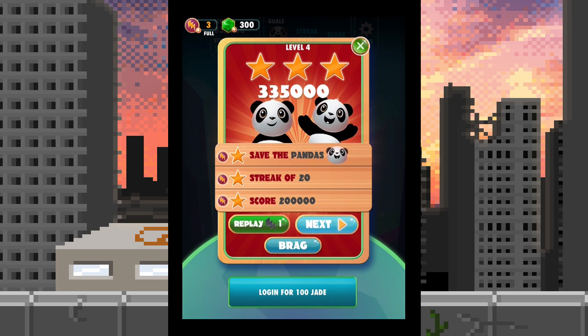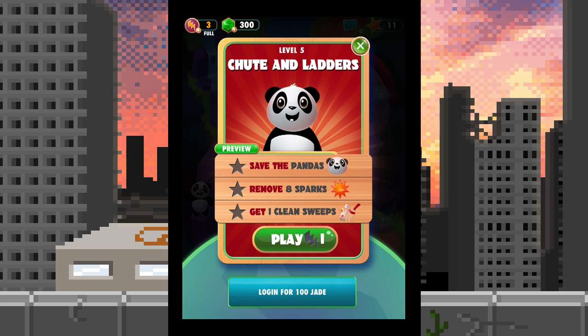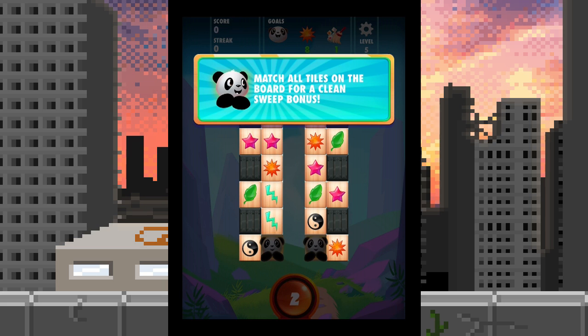Level five: chutes and ladders. Does every stage have a name? If there are hundreds of stages, does that mean each one has a cute clever name? Someone had to come up with those. Save the pandas, remove eight sparks, get one clean sweep — don't know what that means yet. We're back to almost three charge-up things. Match all the tiles on the board for a clean sweep bonus — there it is, I shouldn't have to ask questions, they just tell me.